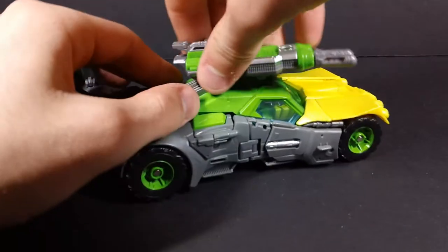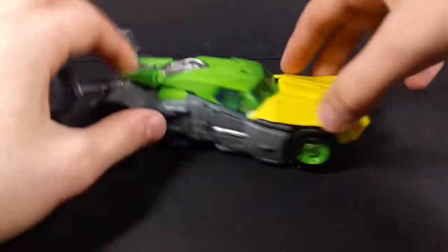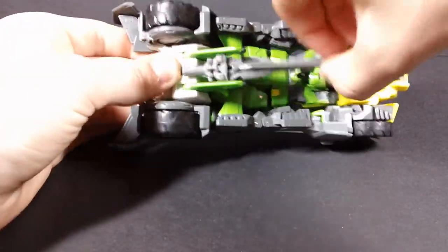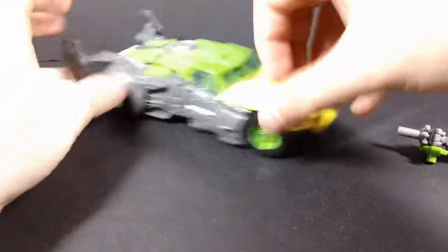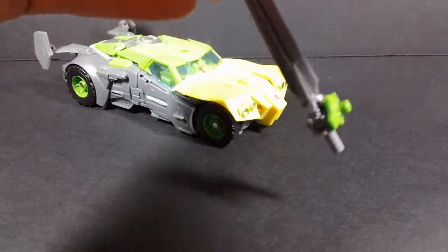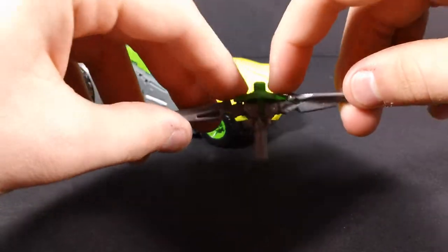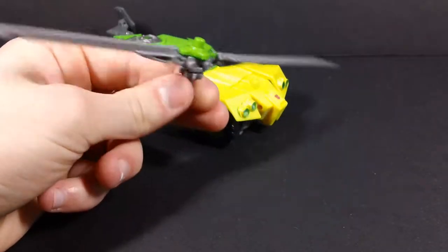Now, as the fact that he is Springer, he is a triple changer. So let's get this guy into his other vehicle mode. To get him into his other vehicle mode, the first thing you do is come underneath here and just pull out the sword. Then you take the sword and split it right down the middle, flip that up, and these two tabs right here will peg in up top. And there you go — now it's some free spinning helicopter blades.